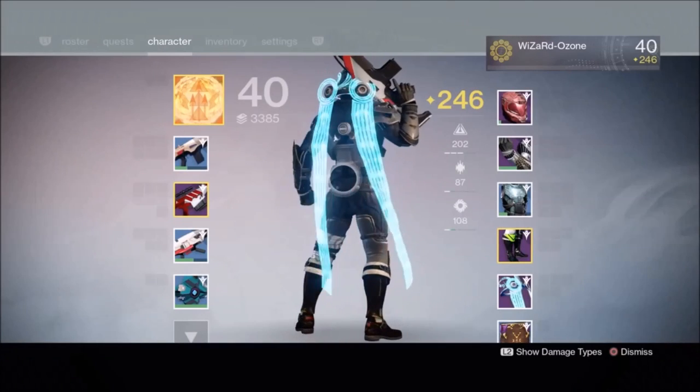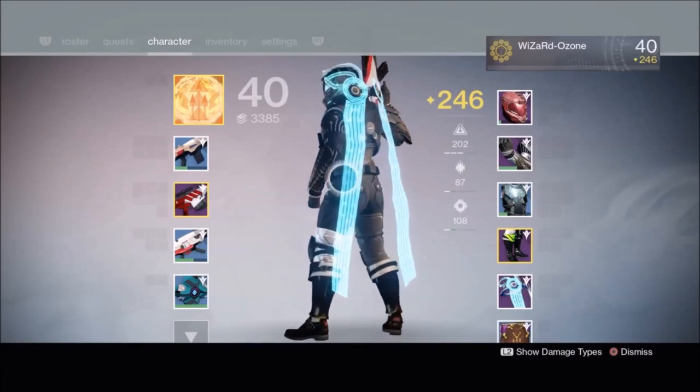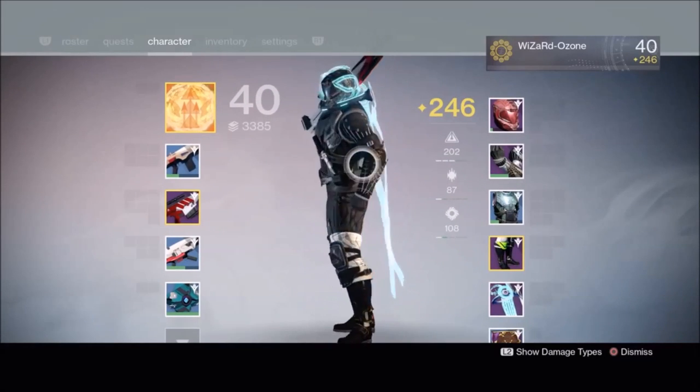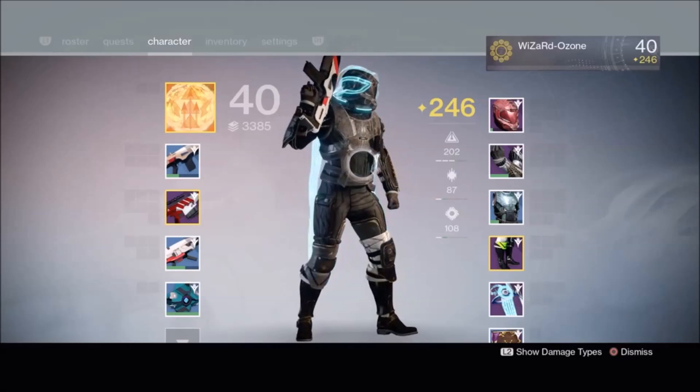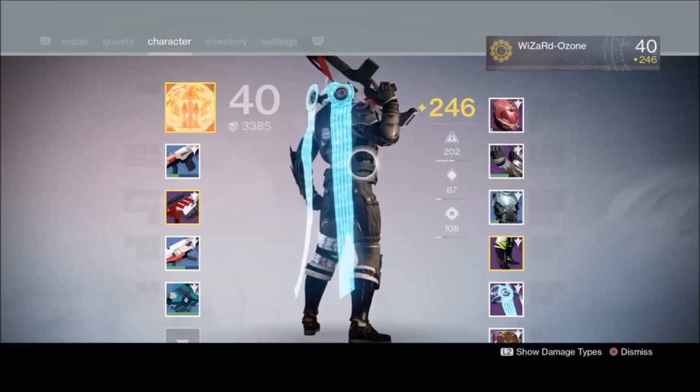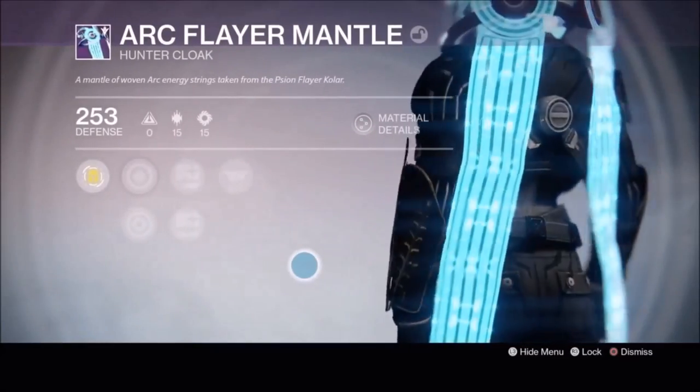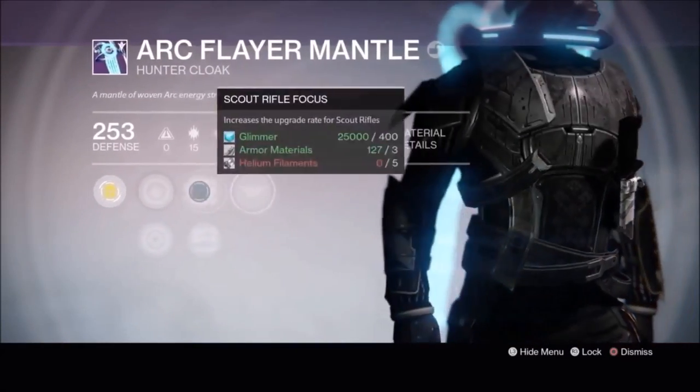Hello again my friends, check out this insane Arc Flayer Mantle Cloak. Now if you want to get your hands on this little beauty, you'll need to grind the Dust Palace strike on Mars as this is the only place this particular cloak drops. That's right, the Taken King has strike specific loot. You'll need to get lucky as this is a random loot drop, so don't expect to get this cloak the first time you complete the strike.